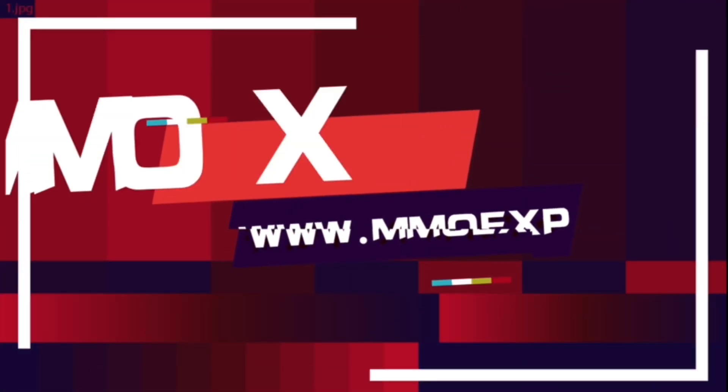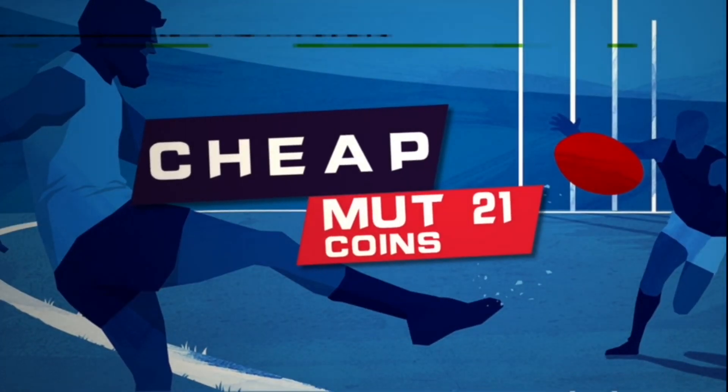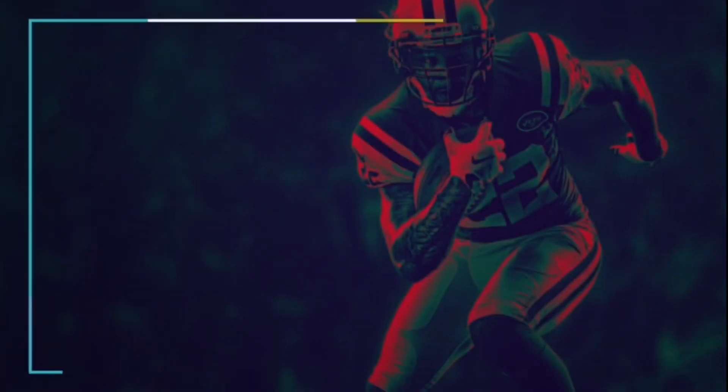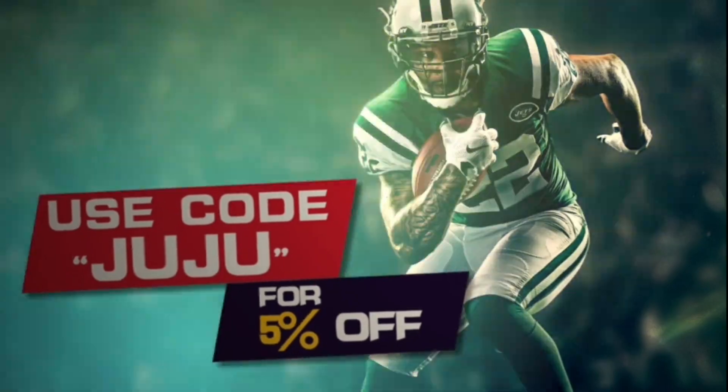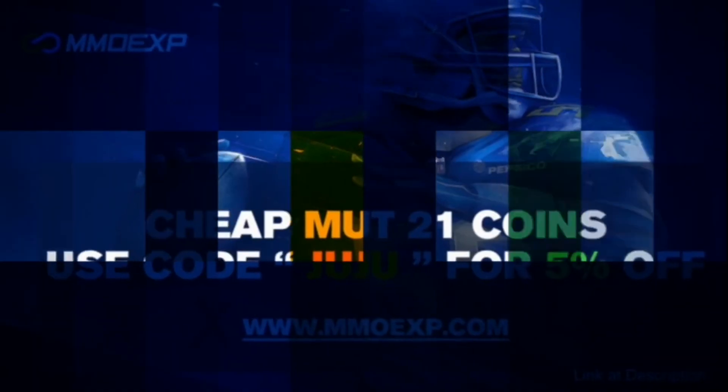Is your MUT team looking sorry? Don't trip, I got you covered. Go to my sponsor MMO EXP for the cheapest, fastest, and most reliable coins out there. Don't forget to use code JUJU to get an extra five percent off at checkout — link will be in the description.